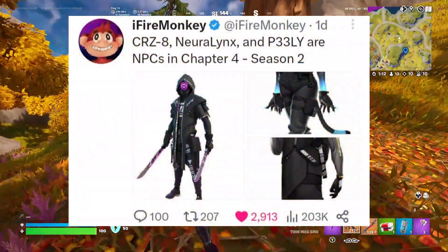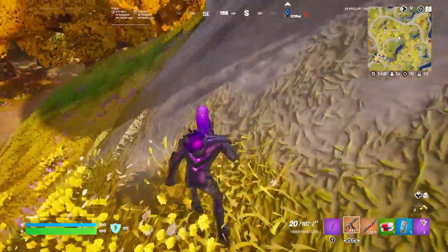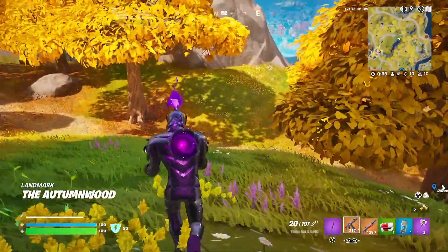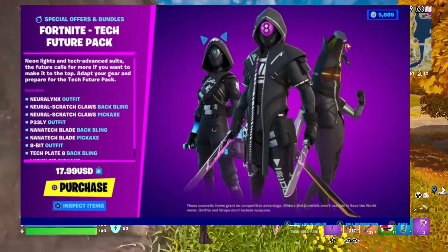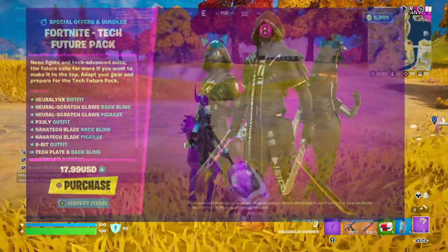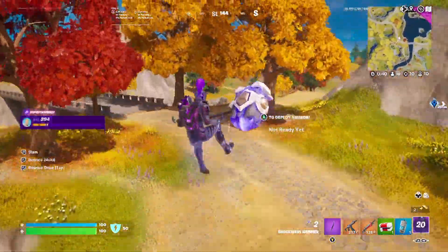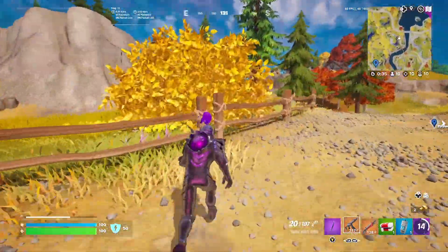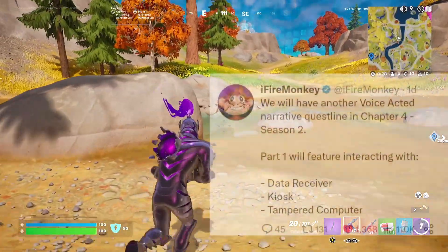Next season, CRZ8, Neuron, Links, and P3-GLY will appear as NPCs. These three skins were apparently in a bundle, and the bundle has a chance to return in the item shop. Similar to how the Deep Freeze and Operation bundles recently returned, there's a solid chance these come back next season.